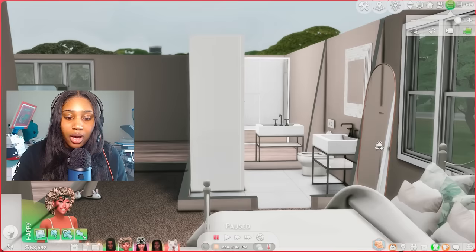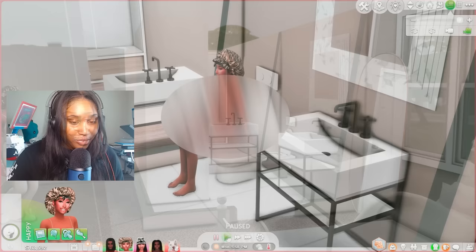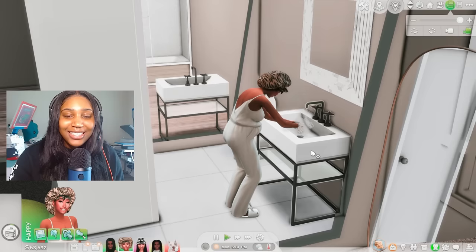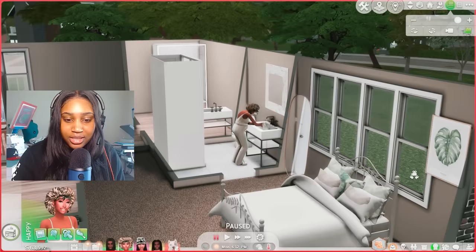The next override is for when Sims use the restroom. Some of us have mods that we do not speak about, so I may need to blur things out. But anyway, once she's done using the restroom, my good sis can wipe — and that's the second override. That's another one I love for realism.